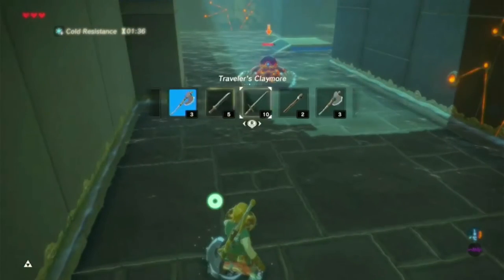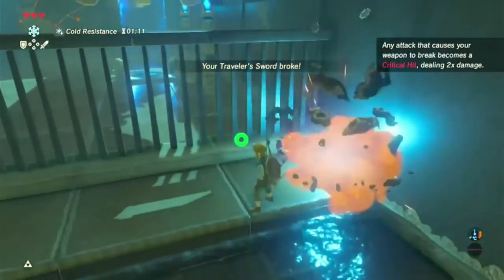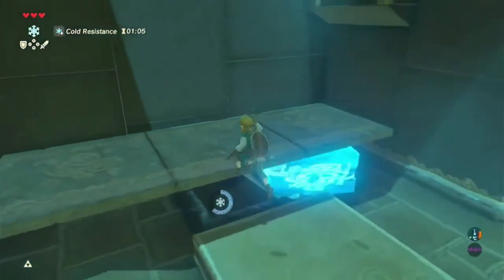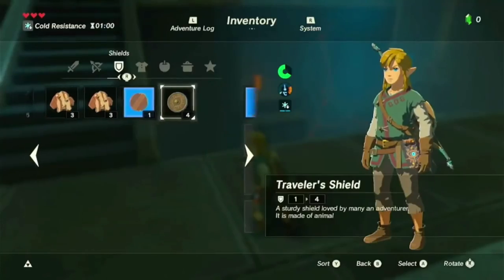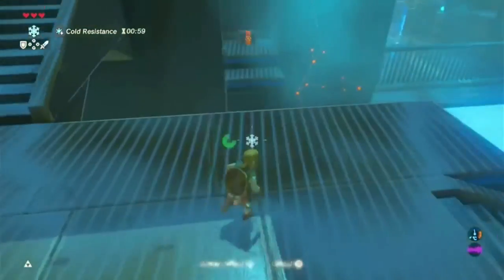I don't like this guy — shoot, yes! Okay we're gone. Cool, now we're just going to use our Cryonis to elevate up here and create a ramp. What's in there? I think it's just a Traveler's Spear so it doesn't really matter — oh, we've got free space, never mind, we're going back for it.